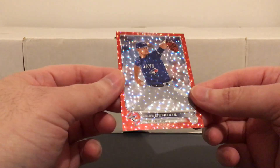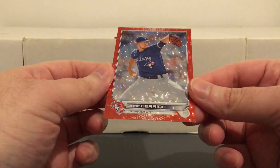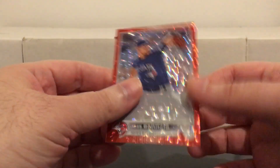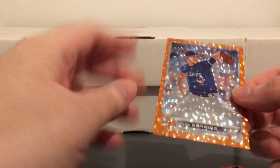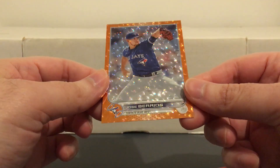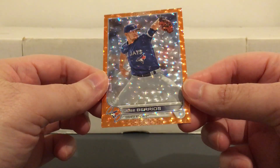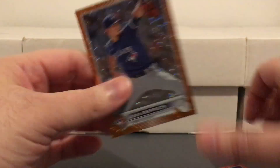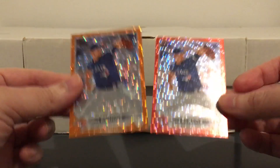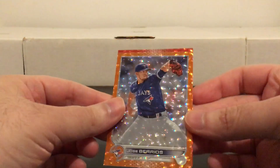Here are a few more Barrios with the same image, but these are from the regular Topps. There's the red sparkly numbered to 199, and the orange. These I had picked up a while ago but couldn't remember if I showed them or not, so I figured I'd throw them in this video. That one's at a 299. Definitely not working on this rainbow, but if I happen to find a few nice ones for a buck or two, I'll grab them.